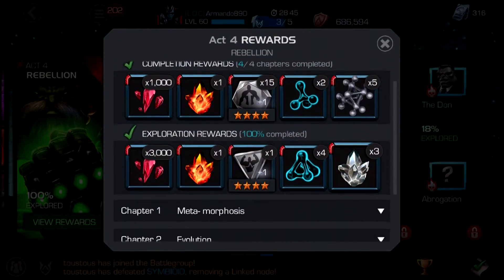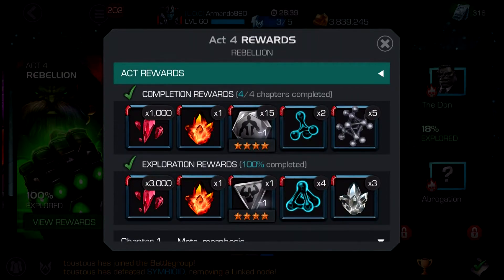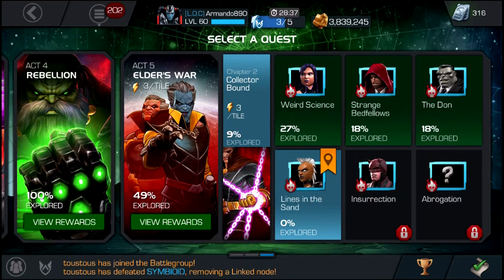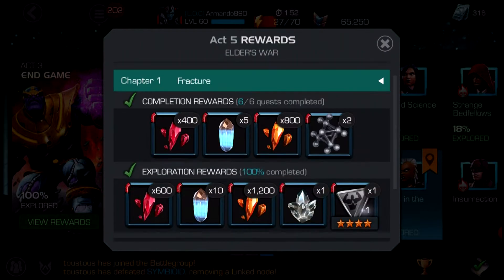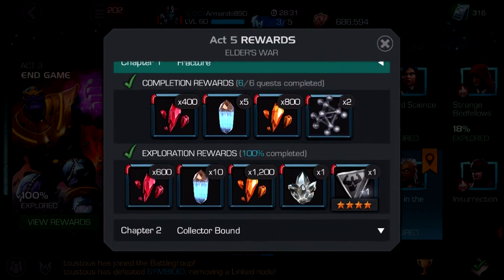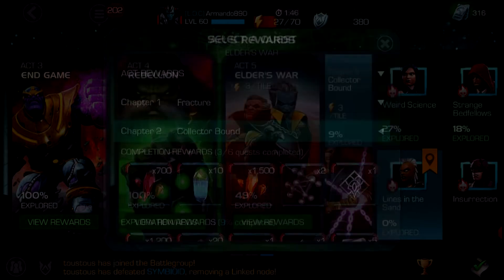Also, completing Act 4 gives you a total amount of 5,000, which is like half of a 5-star crystal, which is not bad at all — honestly really good. There is also Act 5, Chapter 1 and Chapter 2, which give you a good amount as well.